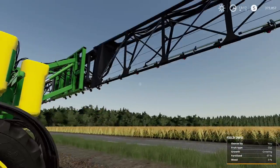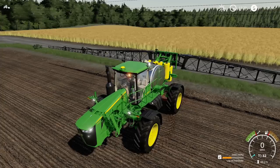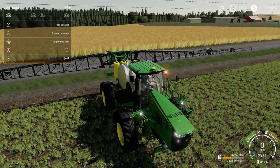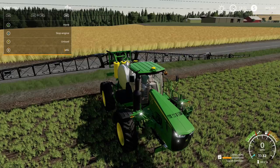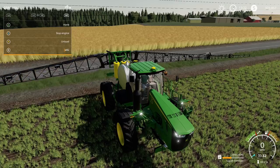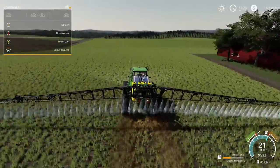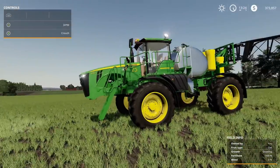Looks like there should be lights on here. Let's turn it on and lower it. To lower the boom — LB is for that side, RB is for that side. Let's turn it on — really nice, and again at 21 miles an hour. You get done with stuff really fast.